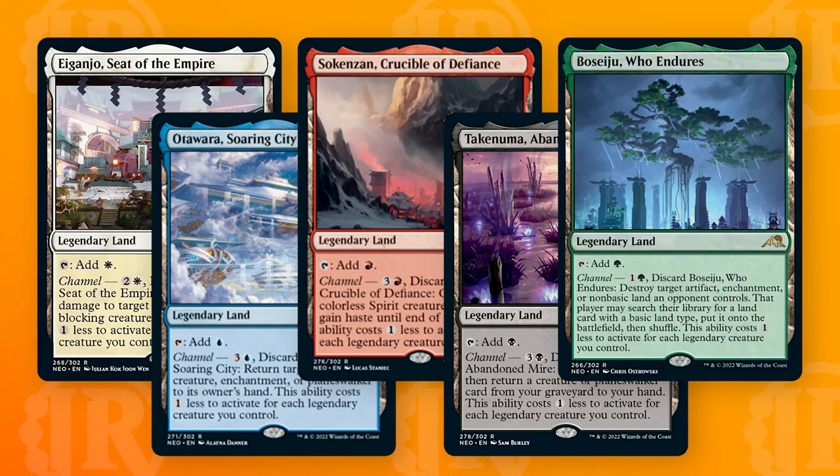Finally, we come to the land slot, and the caveat I mentioned at the top of the video is that it's actually five cards we're going to talk about here — the full legendary land cycle from the new set. Each of these legendary lands features a very powerful channel ability that solidifies it in the color it represents. As an example, the white legendary land, the Seat of the Empire, has a channel ability that costs two and a white to discard it and deal four damage to target attacking or blocking creature, costing one less for each legendary creature you control. All of them feature that discount ability, so if you have a lot of legendary creatures out, these get quite a bit better. The card really represents its color — we've seen that deal damage to an attacking or blocking creature throughout white's history. It adds a lot of flexibility to decks because you're not only getting a land but also getting a removal spell when you need it.